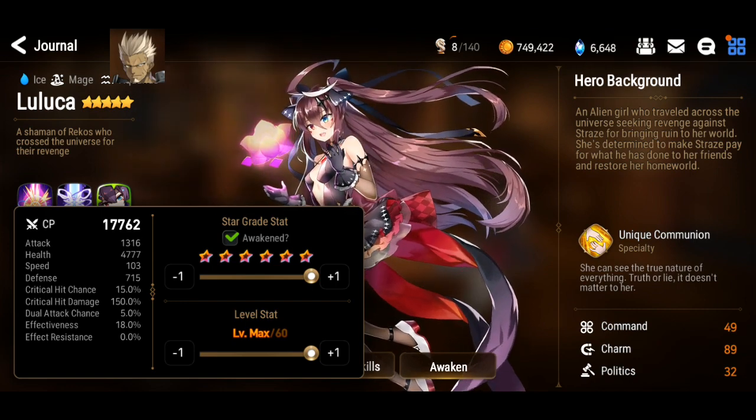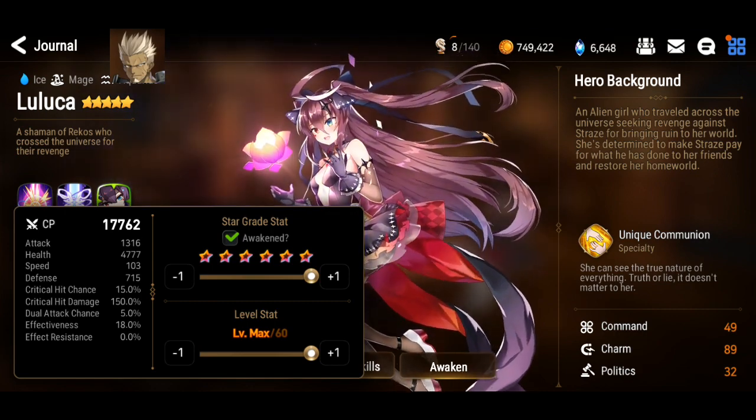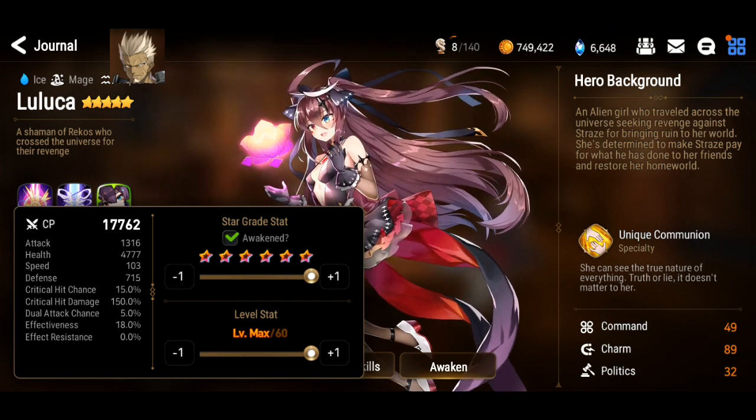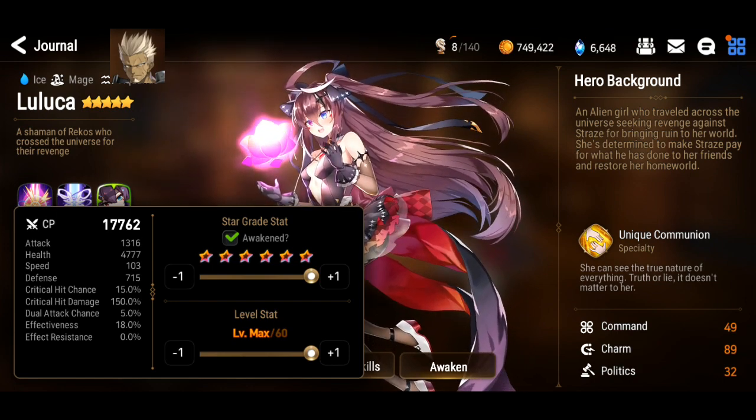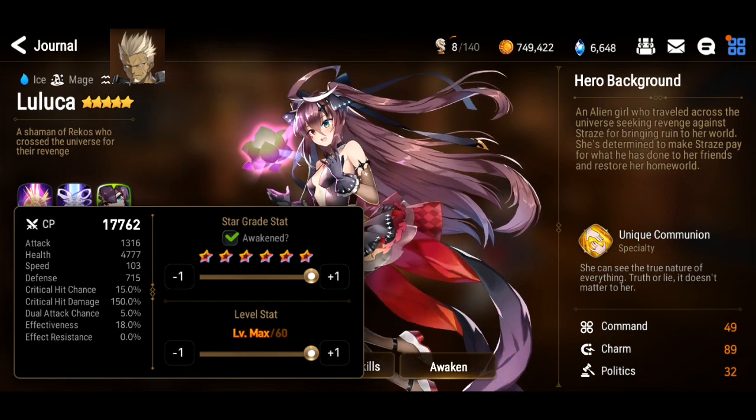First up let's look at Luluca. You can see that her attack is actually relatively high, her speed is kind of low, and her defense is actually on the high side, so just take note of those.